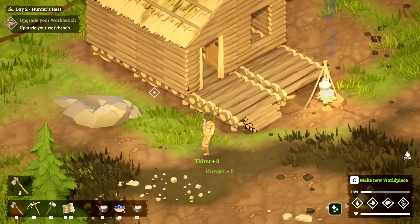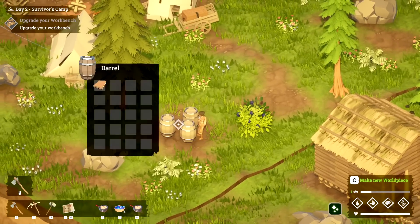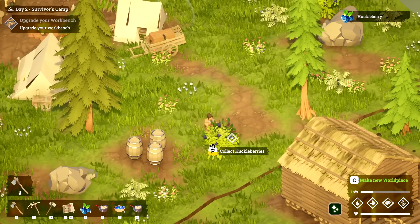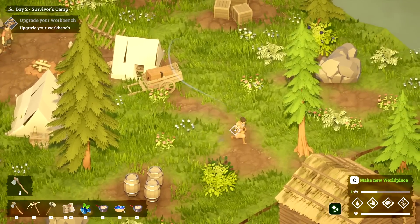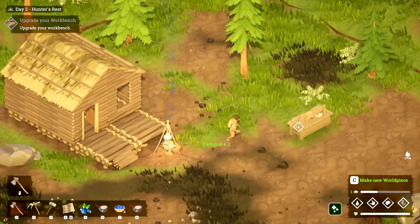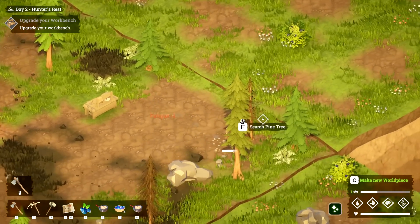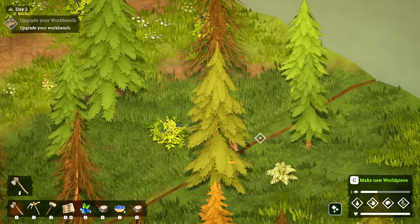We'll get some more of these cooked meals — we'll make a chest afterwards too, that'd be fantastic. We're in good shape. Let's check the barrels and see if we got lucky — another book maybe, sell it off to these guys. I'll grab the huckleberries. Upgrade your workbench — that's what they want me to do first. I should probably work on that. We need beeswax so I need to go back into that forest.